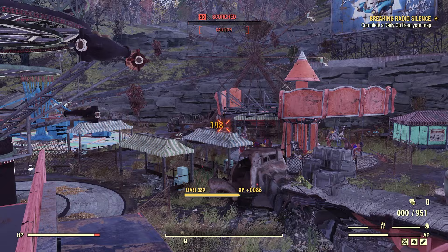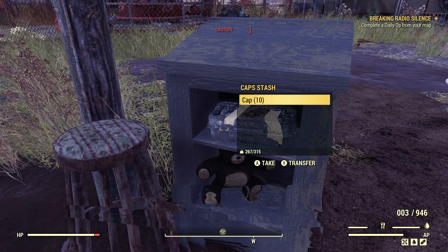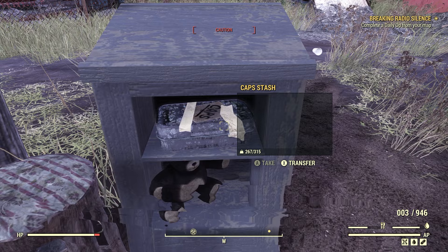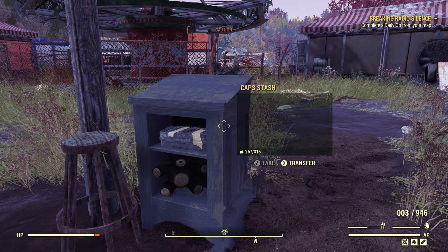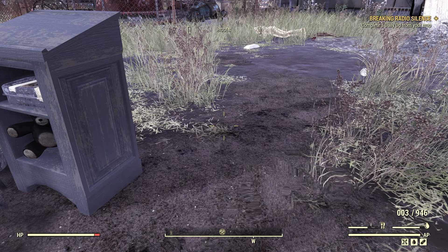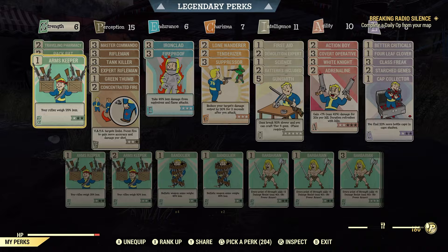The perk card is called Cap Collector — you find 33% more bottle caps in cap stashes. Let's take Tormentor off and put Cap Collector on. Now let's check that cap stash — 10 caps. I think what happened is because I already looked at it before equipping the card, the amount was already determined. I'm pretty sure if I had the card equipped first before looking, there would be more caps in there using that perk card — but correct me if I'm wrong.